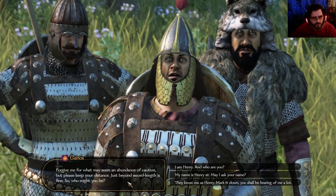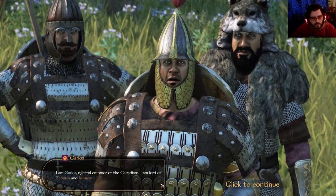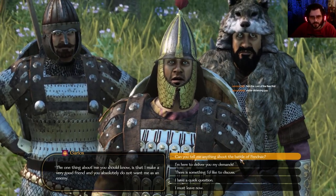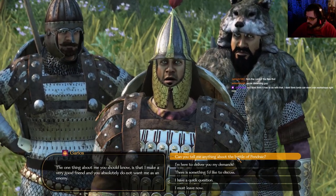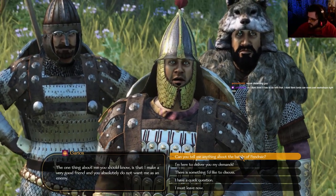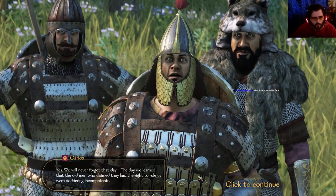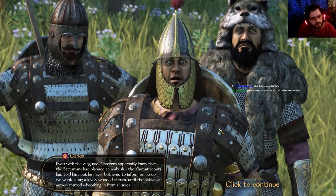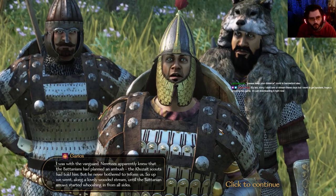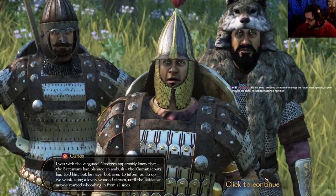My name is Henry, sir. May I ask your name? Garios — Rife Emperor of the Coloradians. I'm Lord of Xionica and Jolomaris. The one thing about you should know is that I make a very good friend and you absolutely do not want me as an enemy. Can you tell me anything about the Battle of Pendric? Yeah, we will never forget that day — the day we learned that the old men who claimed they had the right to rule us were doddering incompetents. I was with the vanguard. Neritzes apparently knew that the Batanians had planned an ambush. The Kuzait scout had told us, but he never bothered to inform us. So up we went along a lovely wooded stream until the Batanian arrows started whooshing in from all sides.